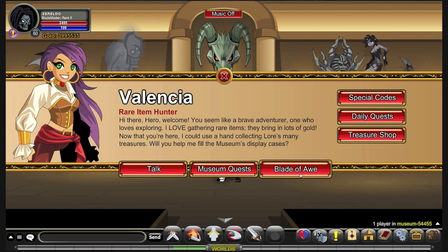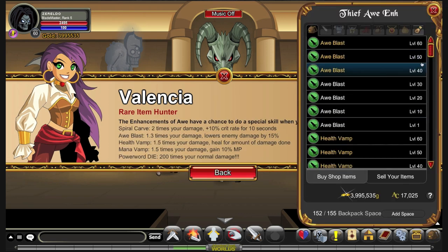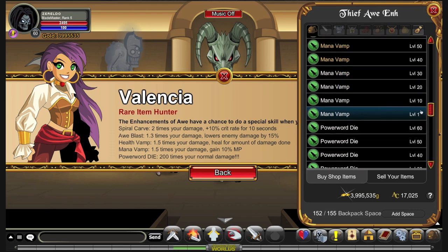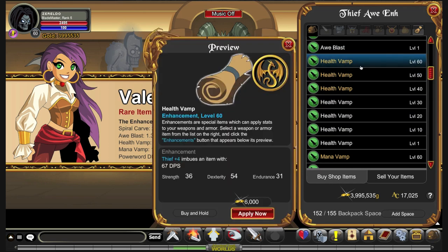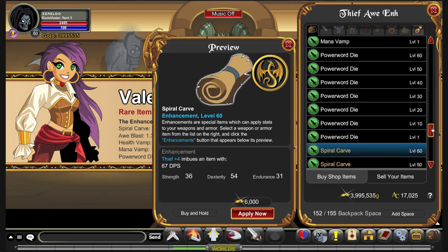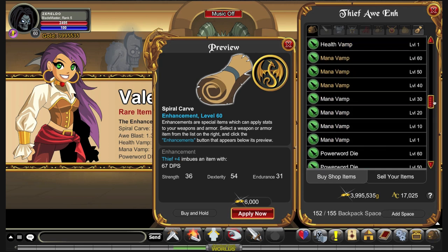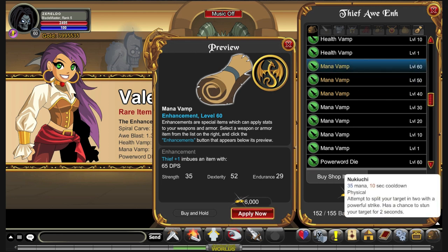In terms of ore enhancements, because this class has no heal, you may want to consider going with mana vamp. This will make you a pain in PvP because people think they've gotten your health down and then you suddenly do a heal. There is a bit of crit stuff, so maybe spiral carve if you want to bolster that. But the class does have one potential weakness — mana management. The final move can suck out a lot of mana, so if you want to just do damage as opposed to survivability, go for mana vamp.